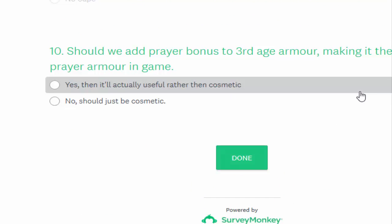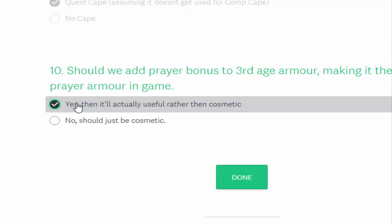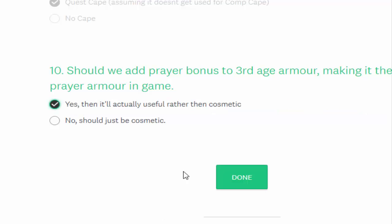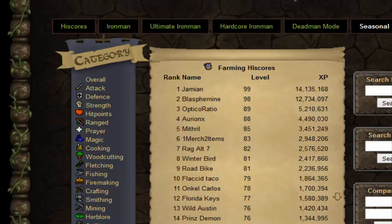Last poll question: should we add prayer bonus to third age armor? Third age is really cool and really rare, but it doesn't have strength bonus, which on private servers is number one. The idea is to give it a good amount of prayer bonus so it becomes the best armor in game for prayer-based tasks — like AFKing abyssal demons while praying the whole time. It won't affect many people since it's so rare, but if you do have it, it'll actually be useful rather than sitting in your bank. I'm voting yes — I do have a piece of third age on my legit account so I'm a bit biased, but I think it's a good idea.